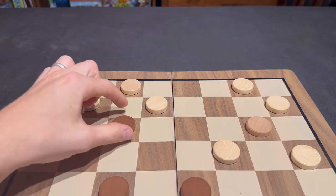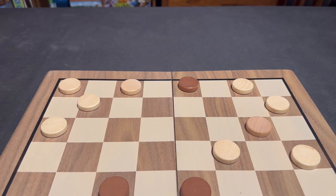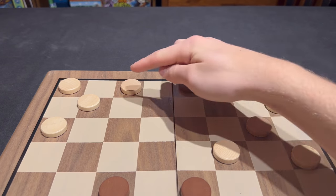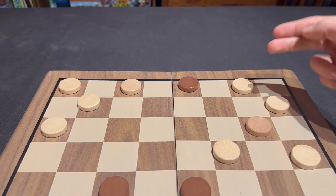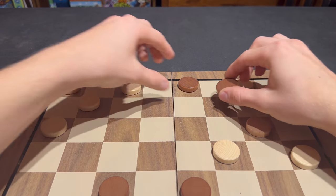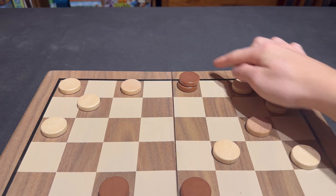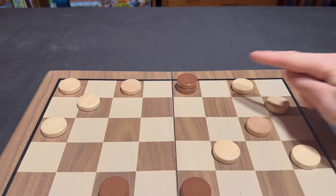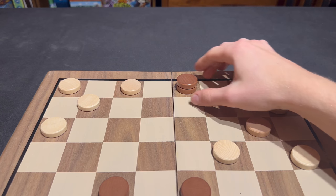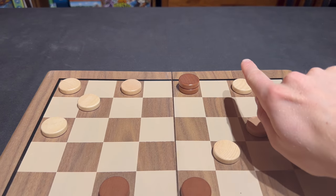To king a piece is simple. Simply take the move that you normally would, ending it and capturing any pieces if you would, and then check to see if the piece is on the edge of the game board that the opponent started on. If so, take one of your captured pieces and place it underneath the original piece. This is now considered a king checker. Although it can be captured just like a normal piece, it can now move backwards and forwards along the track, instead of just towards your opponent's direction.